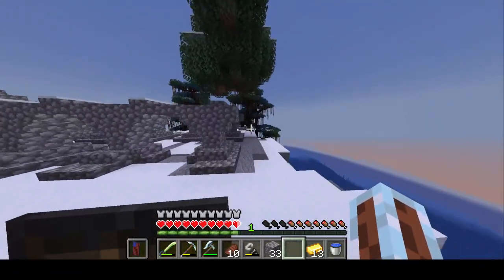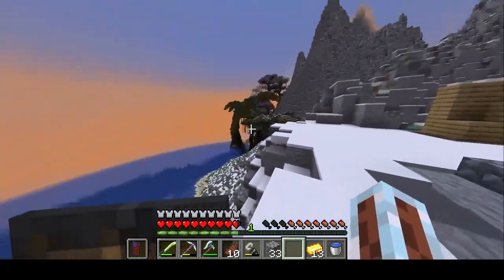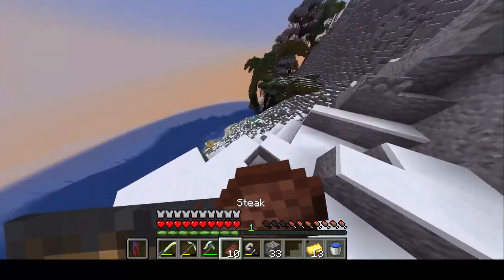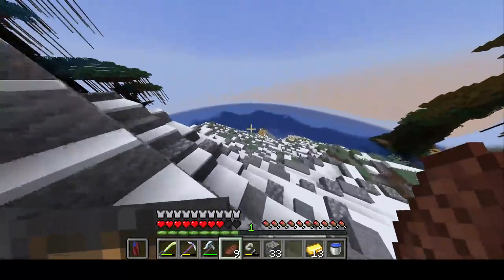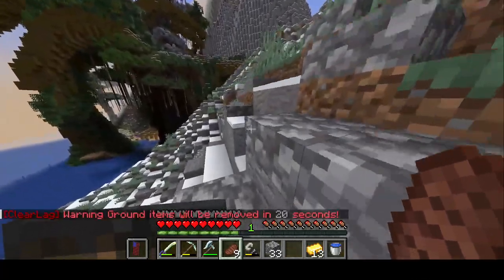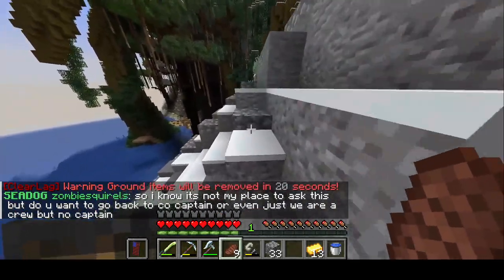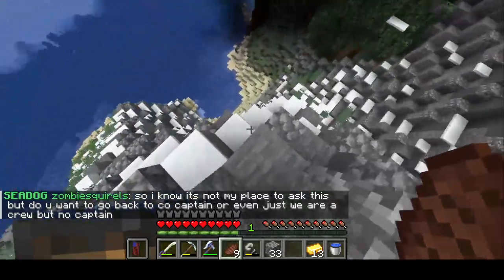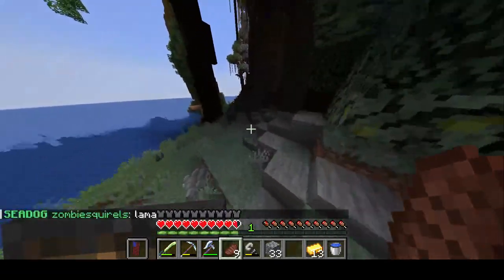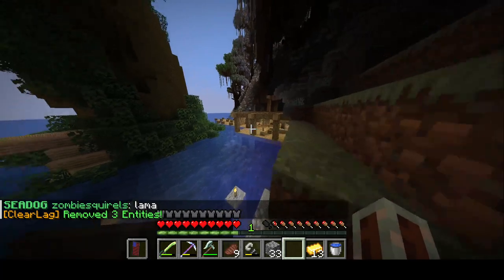And then what I need to do is I need to add a stairway going from here down to the docks that we're going to build right here. And then a pathway going to the other docks over here if you just want to hang out and chill over there. Someone else is making a place there right now. This is where their old base is and there's another spot over there — it's two stories tall. I'll give you guys a little sneak peek. And then this is it right here.